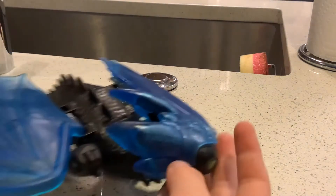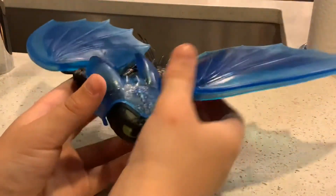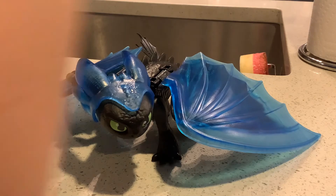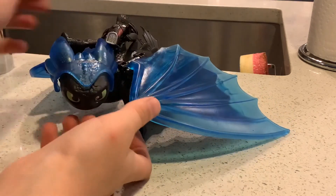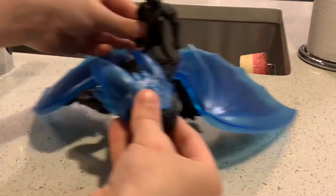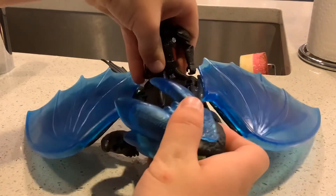You can unscrew the whole bottom of this thing. It obviously doesn't stand on its own if we have both wings down. It stands okay. So that's the only way I can get it to stand. Let's put little Hiccup on his back. I'm not sure where Hiccup rides — I'm pretty sure it's like right there. It's not on his head. That's the only part I can get Hiccup to sit on.